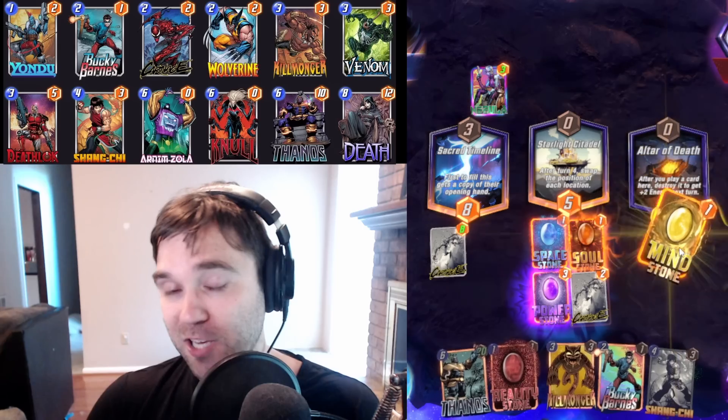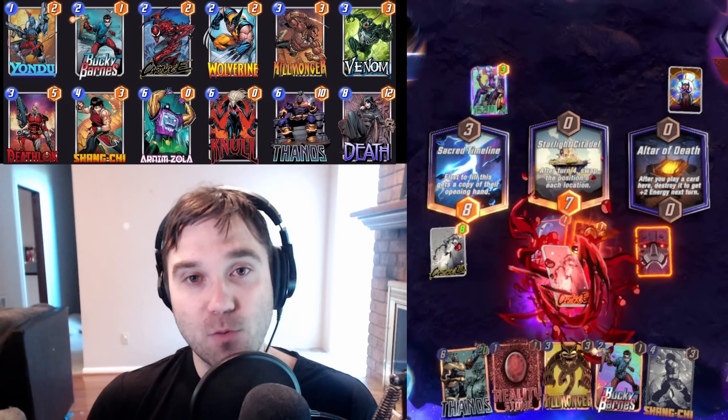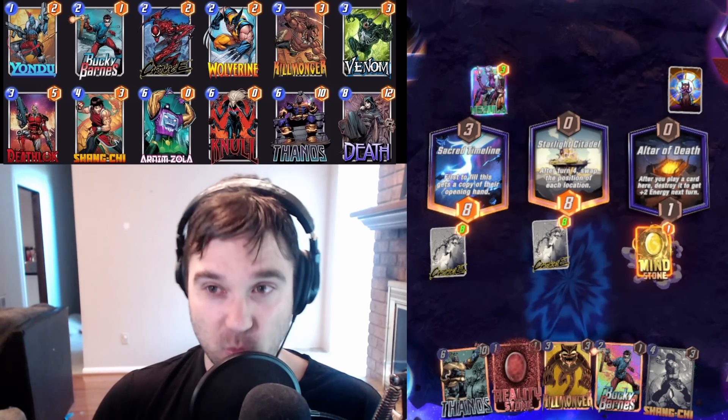This deck also benefits from locations like Cloning Vats, because Venom just gets absurdly large from having that repeated destruction. Things like Bar Sinister, where we can really ramp up our cards, are fantastic as well.